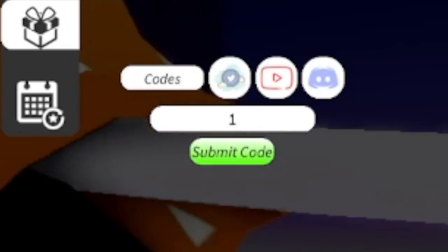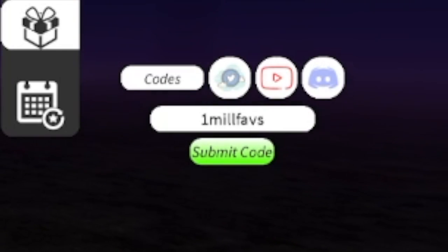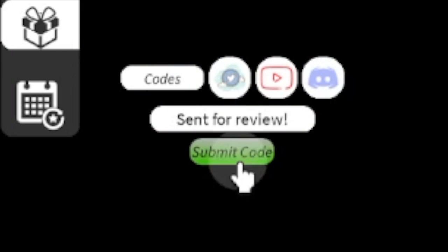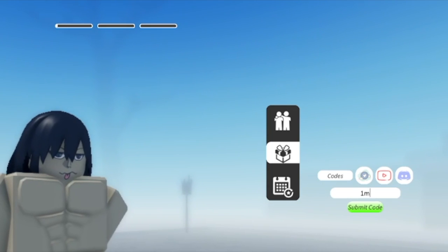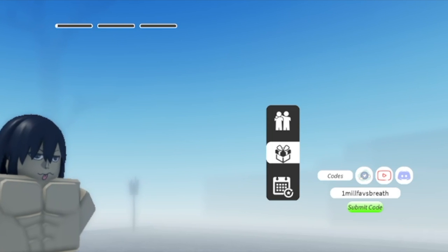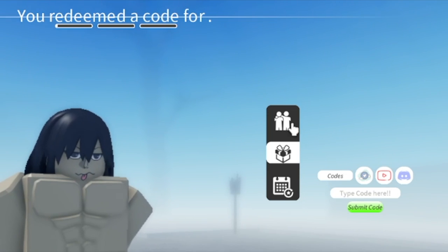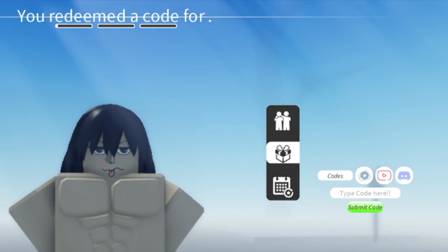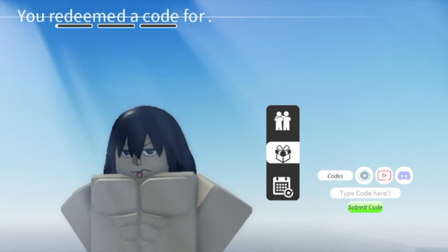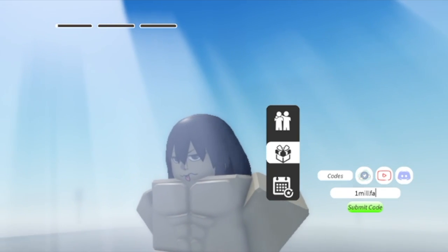Anyways, that's it for the leak and showcase. You might have missed some codes. One mil fabs — 400 spins. Also for a reset, I already posted this in my previous video but you might have missed it. One mil fabs breathe reset — that's for the breathing reset. And for the race reset, we have one mil fabs race reset.